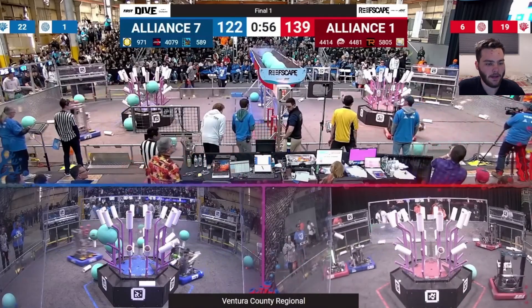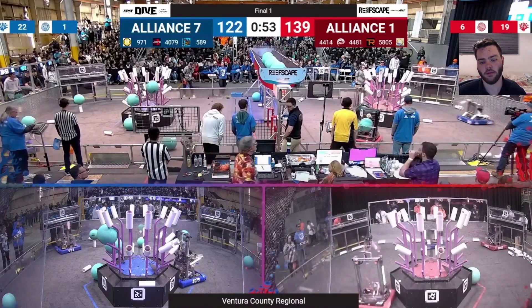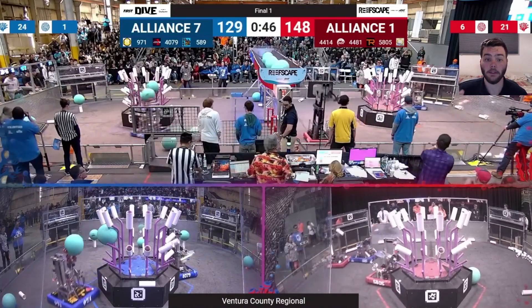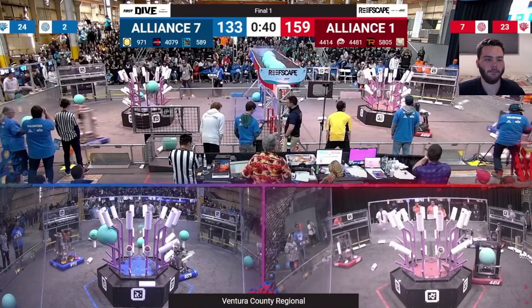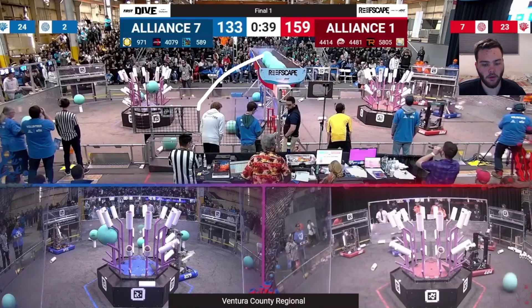The blue alliance tries the best they can — you see 971 switch over to the other side to allow better access to the branches on the reef that 4079 is struggling with a little bit. The blue alliance is still very much trying to keep the deficit small. But that is where the red alliance really pulls ahead, using algae to allow themselves to wait and score the L4 coral later on. The blue alliance does try to go up for algae — 971 pulling that off, just straight up into that, very quick, very simple. But it's really all about red from this point onward.